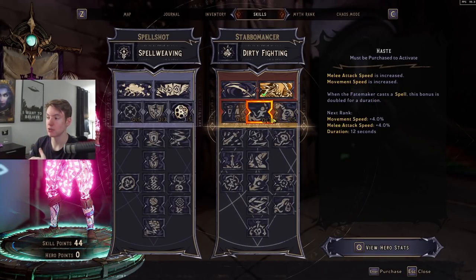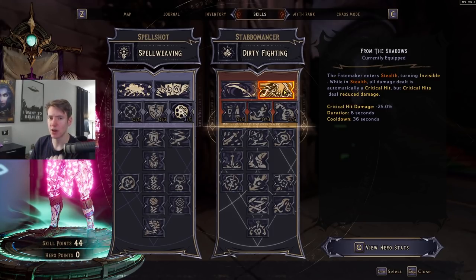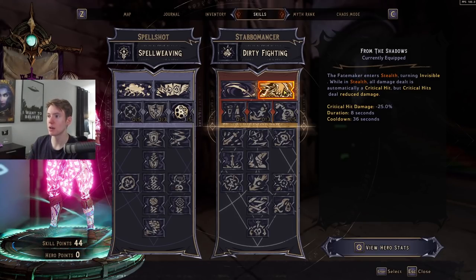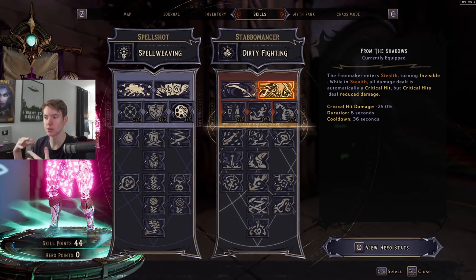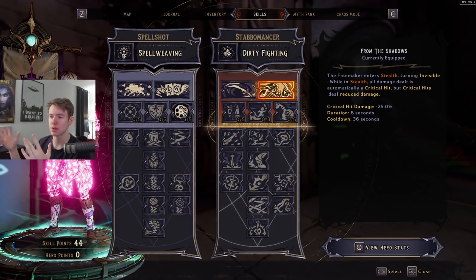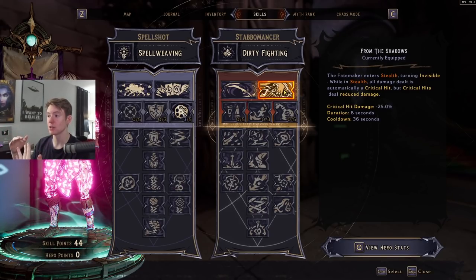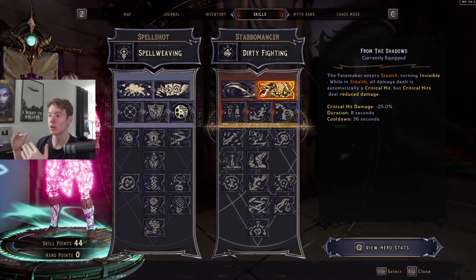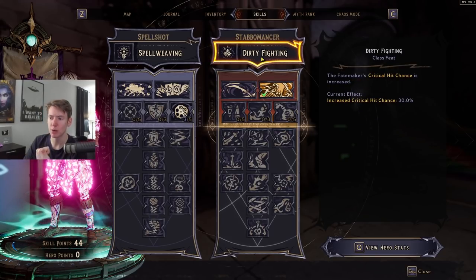Obviously we're going to be using Stab-o-Mancer. The main reason is that you get a lot of really good stuff in the tree — it's going to increase your damage by a whole ton, and you get From the Shadows, which I find to be extremely good for bosses. With certain weapons, getting the extra crit multiplier guaranteed all the time is an insane amount of extra damage and it's very consistent. With From the Shadows we're also able to take advantage of on-action-skill-active enchants, which are currently bugged and last 60 seconds regardless of the action skill used. Even when that gets patched, this build will still be just as good at killing bosses because we kill bosses within our From the Shadows window.